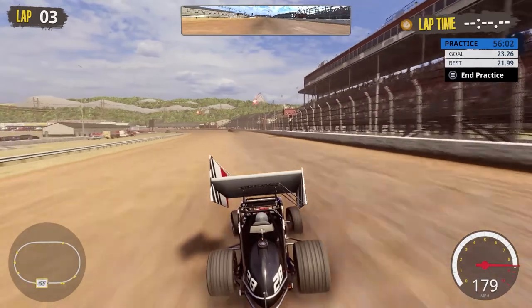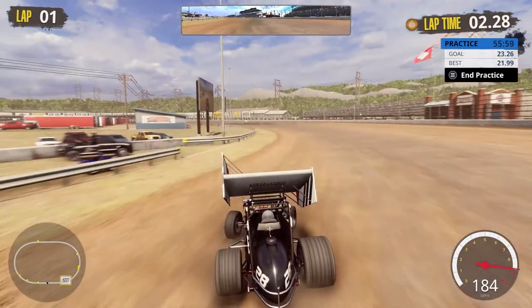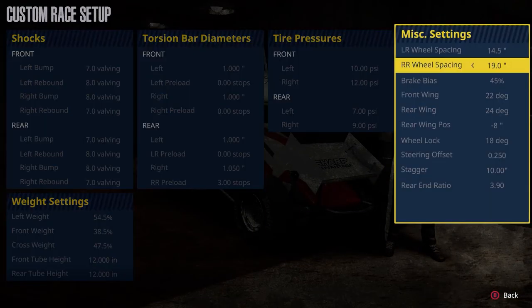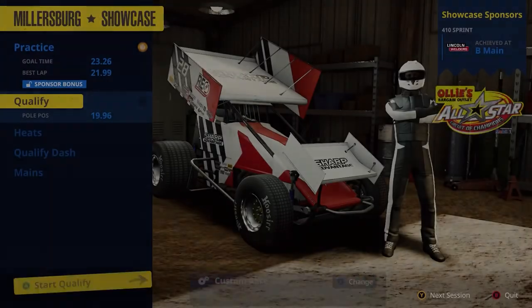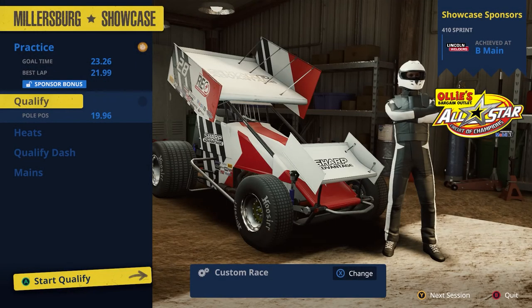If I run faster than a 21.99, I need to tweak it and go back down to a 380, maybe 370. Heading back to the pit — I accidentally hit the wrong button — but we did hit our sponsor bonus for practice. Qualifying time now: pole position is 19.96. Lincoln Welders is the showcase sponsor. We're not going to get pole, but let's see if we can qualify decently.